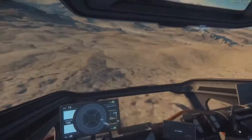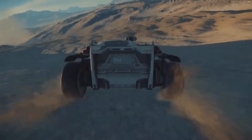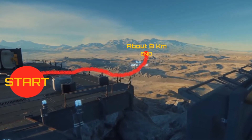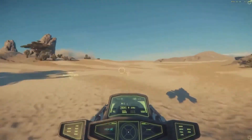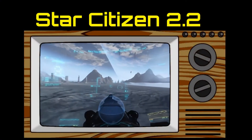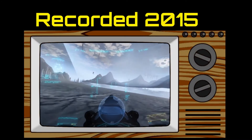How big, you ask? Remember the CitizenCon demo from last year? If you pay attention to the distances of various objects in the HUD, you'll see that our intrepid explorer traveled a total of 7,681 meters — so nearly eight kilometers — which is already farther than the distance between one edge of the Skyrim map and the other, and Star Citizen is likely to be much, much bigger than that.